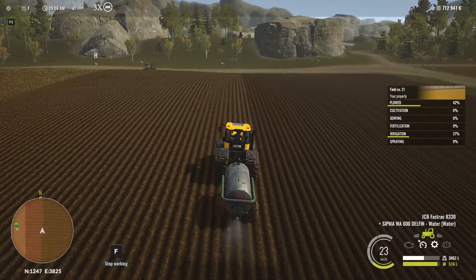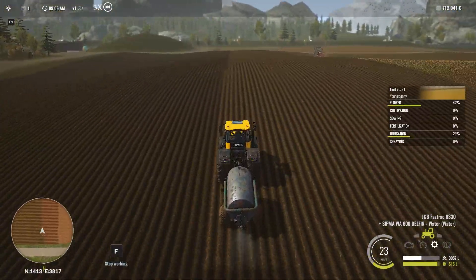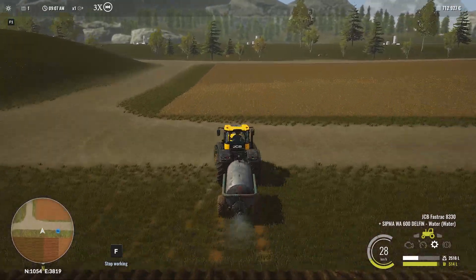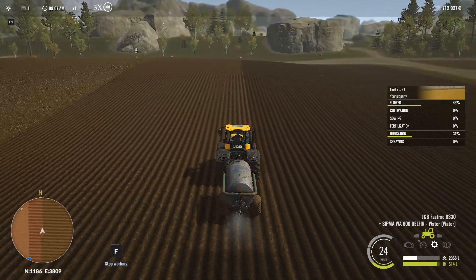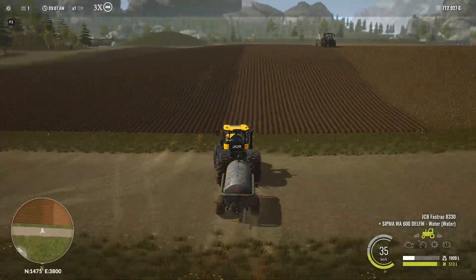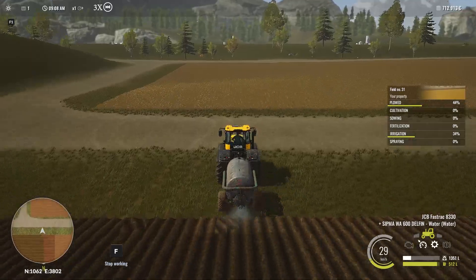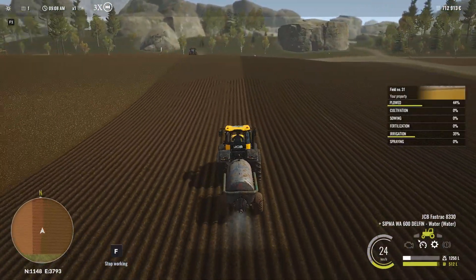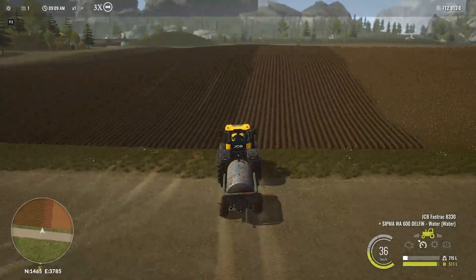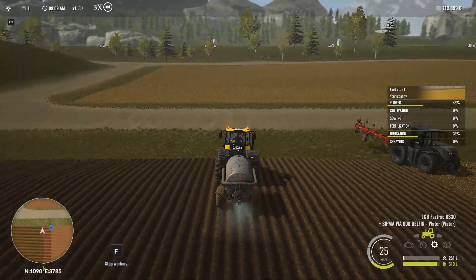This game has a lot of limitations — for example, you cannot use two helpers on one field, which is why I'm using just one helper and doing the rest of the work myself. At least this game, just like the Agricultural Simulator series before it, has those bars on the right showing the percentage for each state or activity — which FS still doesn't have. I think we're going to finish this first episode here. If you have any suggestions, leave them in the comments below. Tell me what I'm doing wrong. I hope to see you next time. Thanks for watching. Bye-bye.